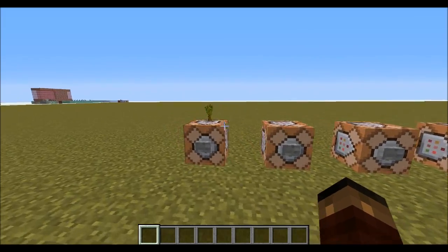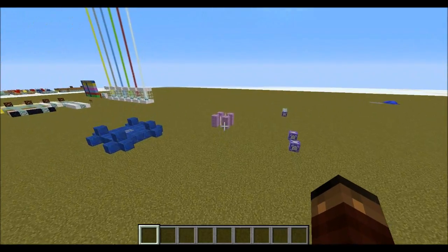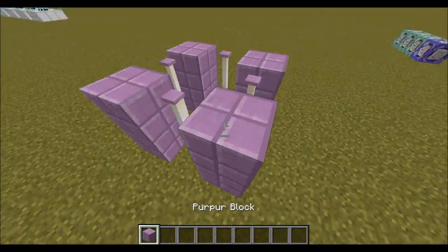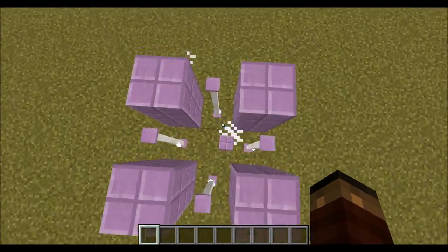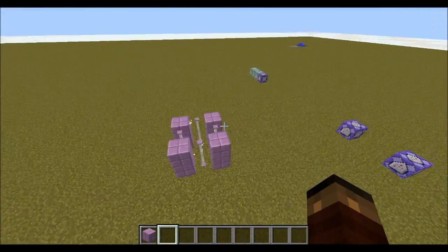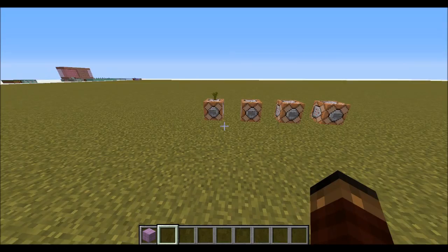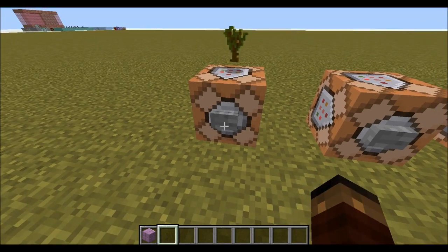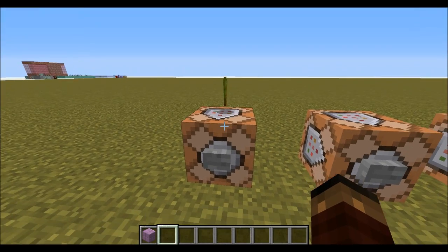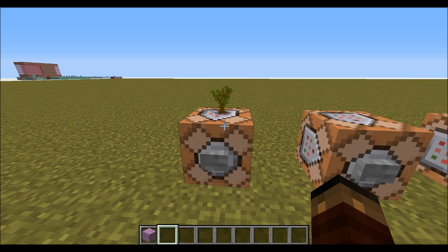The most common mistake was — I did demonstrate last video that these work with items, so let's check an item in. And it works. There's a visual glitch at the moment, but it does work. Now, some of you said that items get levitation, so let's try this — give this item levitation. As you can see, it doesn't actually work for items.